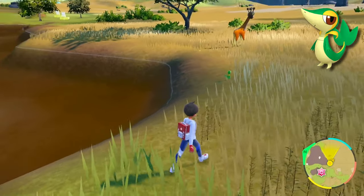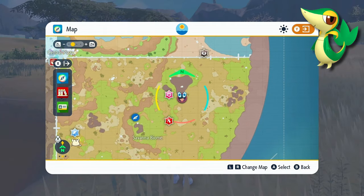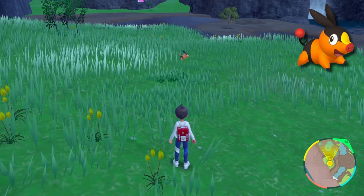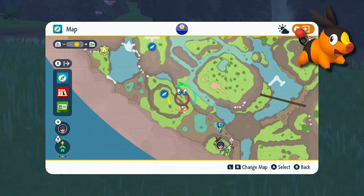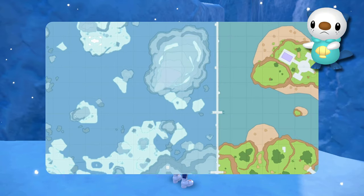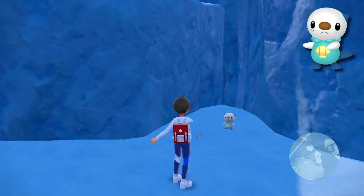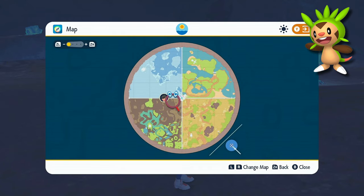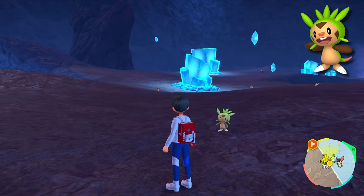Moving into Generation 5 — Snivy can be found inside the savannah biome near the muddy area, right by the border of it, close to the Savannah Outdoor Classroom fast travel point. Tepig is found near the coastal biome, right in a little grassy area near where the Canyon Outdoor Classroom is. Oshawott can be found inside the polar biome, right towards the edge where the ice area is, towards the bottom of the biome. Chespin is found inside the Charged Stone Cavern, which connects the polar biome to the canyon biome — just look for that cave connecting the two biomes, wander around a little bit, and you should find Chespin pretty easily.